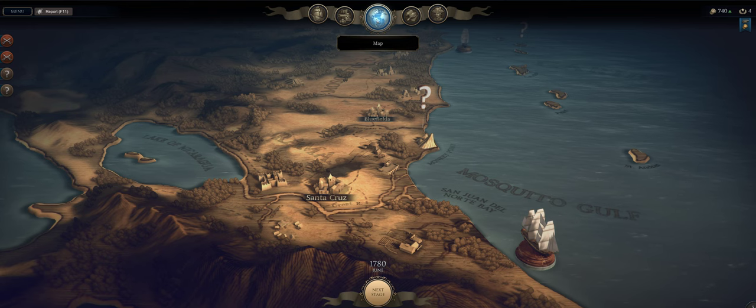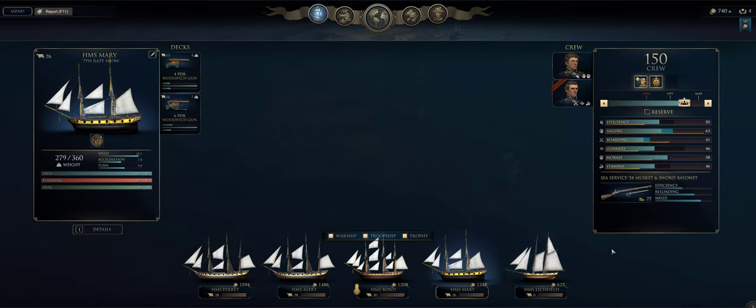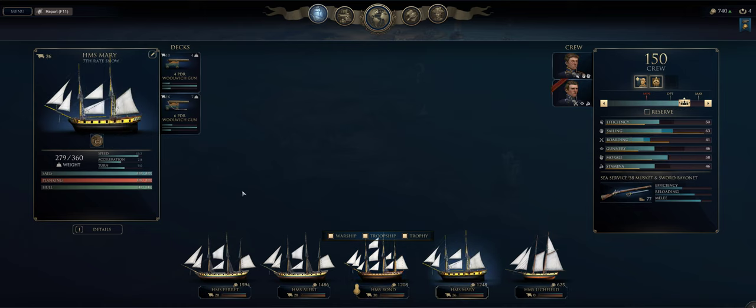When I went in, the ships went down a level, so I went in with a fire ship and then didn't need it. Anyway, I'll show you my fleet. I had to sell the supply ship because I just didn't have enough money. These are the ships I have — you can see I got the Woolworth there, a ship repair kit at the very first level. We have the Ferret, the Alert, and the Bond.